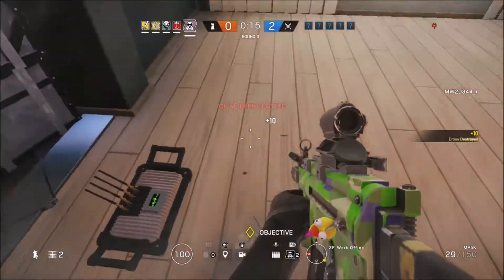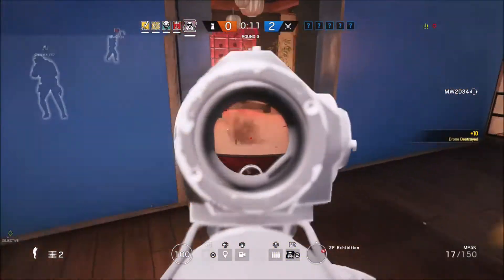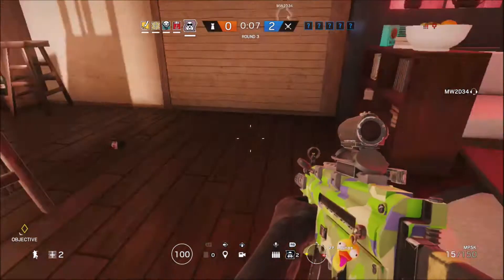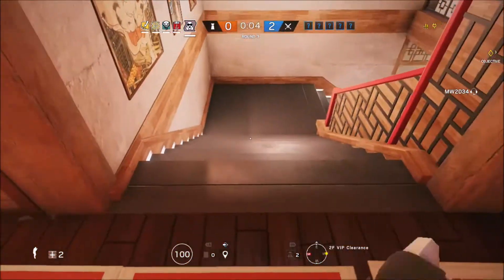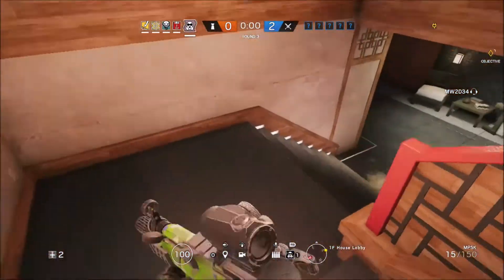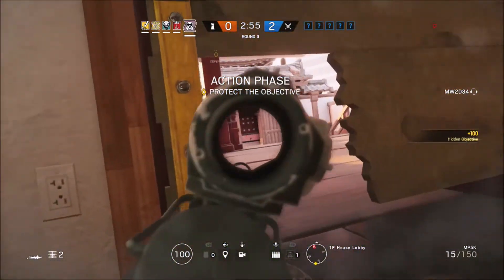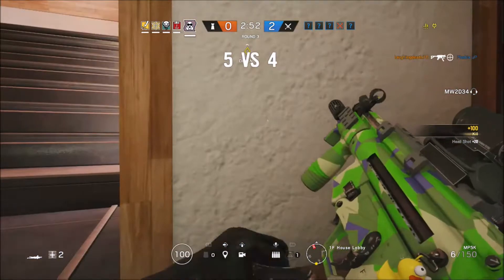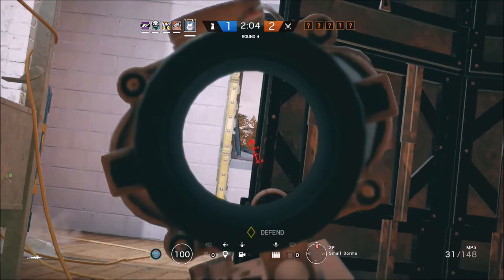Here as Mute I'm going to do the same spawn kill I did slightly earlier — going prone and looking at the gate between the left wall and the gate to try and get an easy headshot spawn kill. The reason spawn killing is so common and easy is because you're pretty safe, you get to hold a really tight angle, and it gives your team an advantage right from the very first seconds of the round. While spawn killing is easy and fun if you get it, it's also very dangerous and sometimes not the right choice — you need to weigh the options and see if it's actually smart.